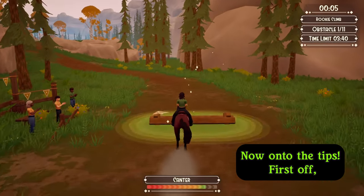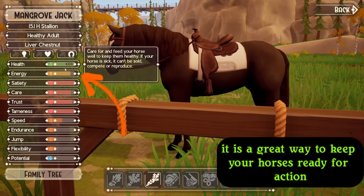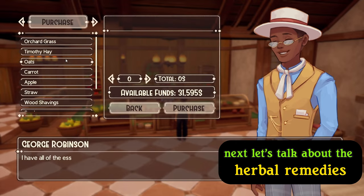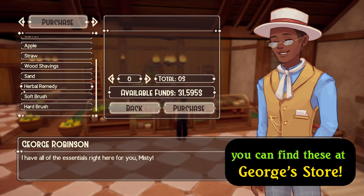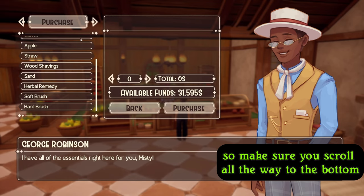Now on to the tips. Did you know hitching posts will slowly increase your horse's energy? It is a great way to keep your horses ready for action without using up your valuable treats. Next, let's talk about the herbal remedies — I know people are having trouble finding them. You can find these at George's store; they are at the very bottom of his buy menu, so make sure you scroll all the way to the bottom.